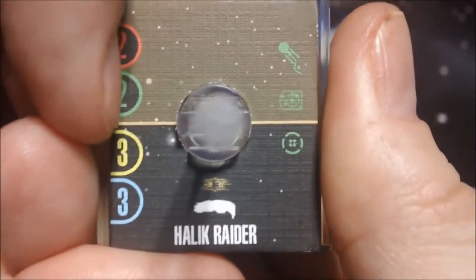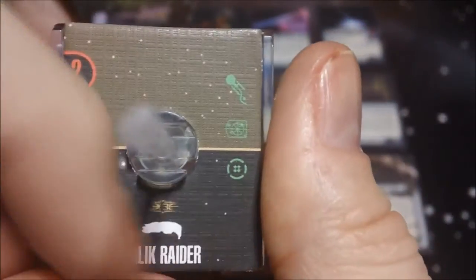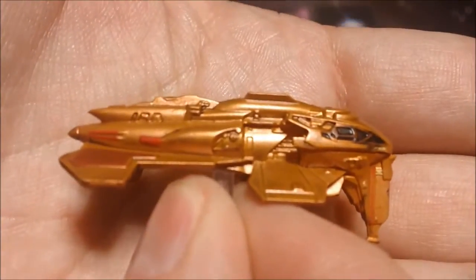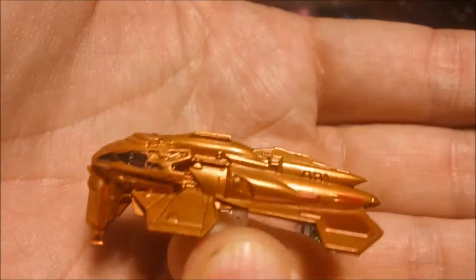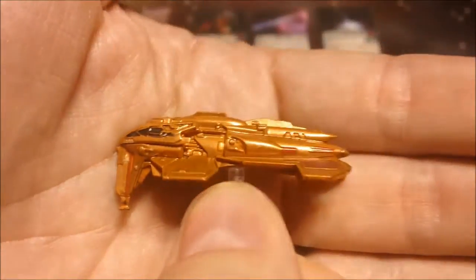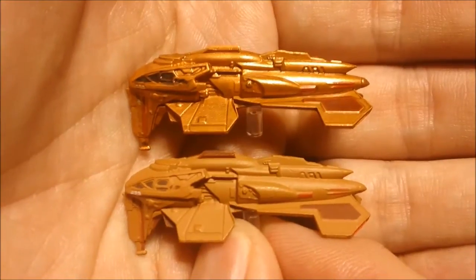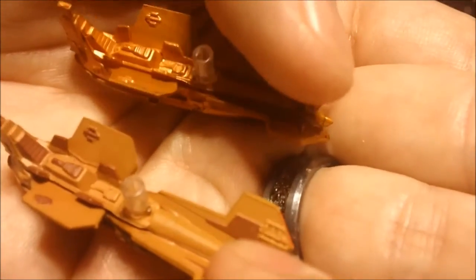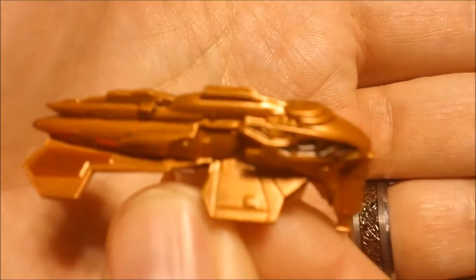Here we have our Halleck Raider base. You can see the 180-degree front arc — there is no rear arc, but the aft torpedo upgrade doesn't mention a rear arc specifically; it just says it can't be fired from the front, so you can fire it out of there even without an actual firing arc printed, which is nice. The ship, as with all the newer ships, comes in that metallic plastic. Not sure if it is better or worse detail, but it does look cool while standing out a bit from the older matte-colored ones. Some areas are painted darker, but most of the paint was left off the bottom — the detail is still there, just not painted.